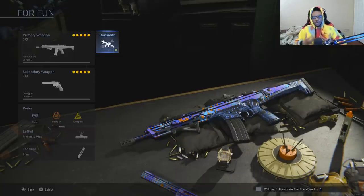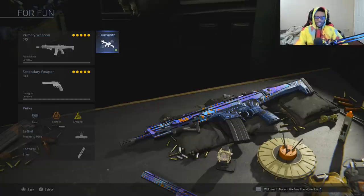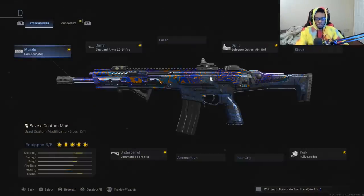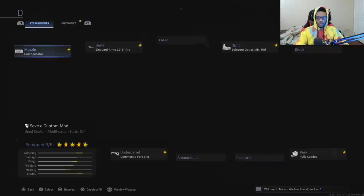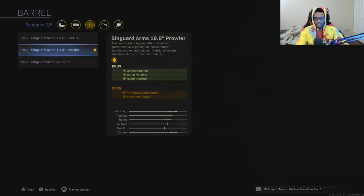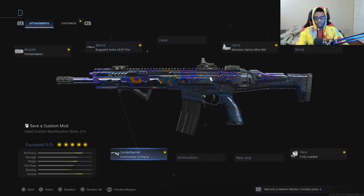I dropped a tactical nuke using this class setup and I'm going to explain what attachments you have to run on the Kilo 141 to make it emulate the ACR, and also the playstyle you have to adapt when using this weapon, because you can't use it like a regular Kilo 141. For the ACR build, you want to run the compensator — this increases your recoil control. For attachment number 2, run the Slingard Arms 19.8 Prowler Barrel, which increases damage range and bullet velocity as well as recoil control.